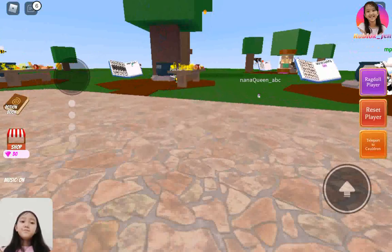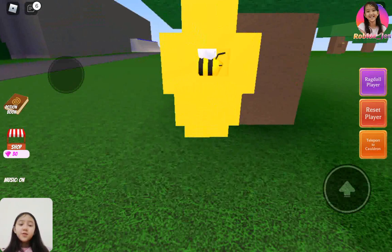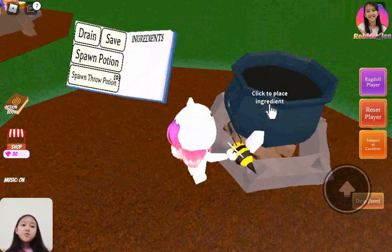First, you need to go to this tree right here. Once you go to this tree, you will find the sleeping bee. You just tap on it, and then — whoa, rainbow bees! Anyway, you just teleport to your cauldron.